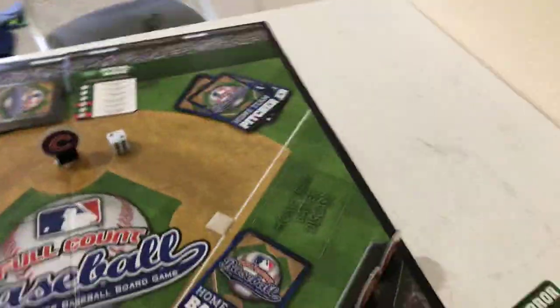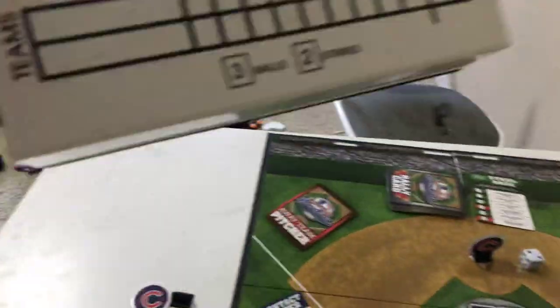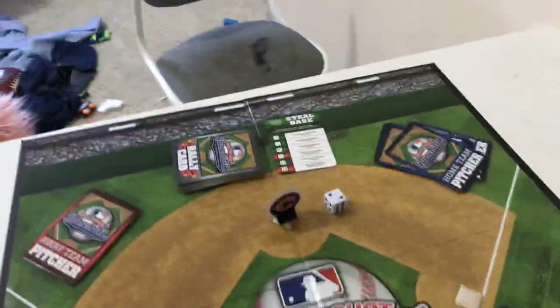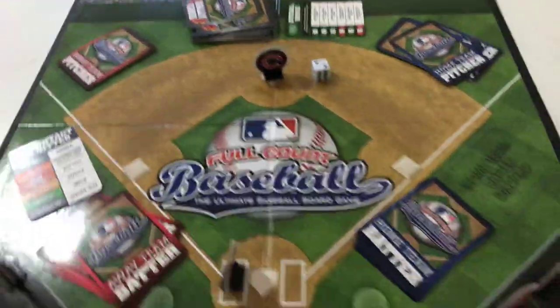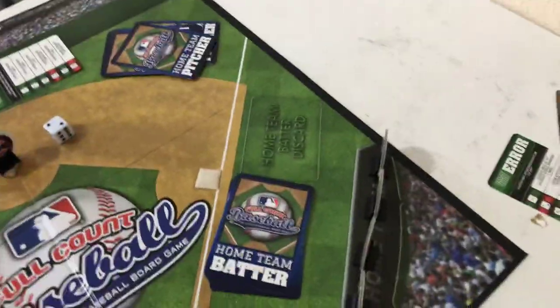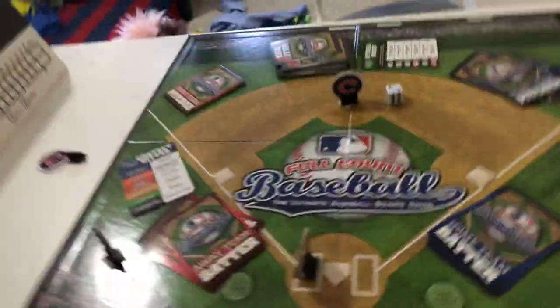You keep doing that for a while. The game goes to either five innings or nine innings. In this game it's only three balls and two strikes — no four balls and three strikes like in real baseball. At the end of each inning, both players draw one super rally card. You have the marker to put team names on the scoreboard, and there are all 32 MLB teams represented.